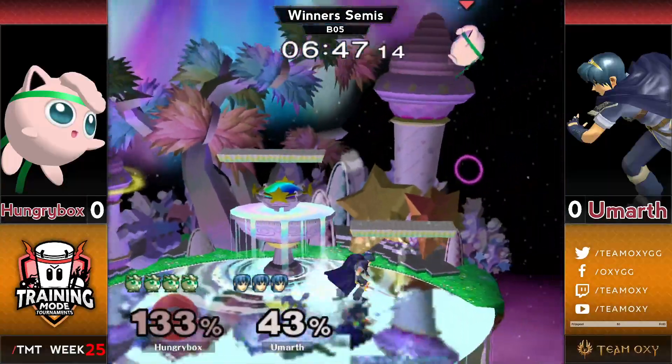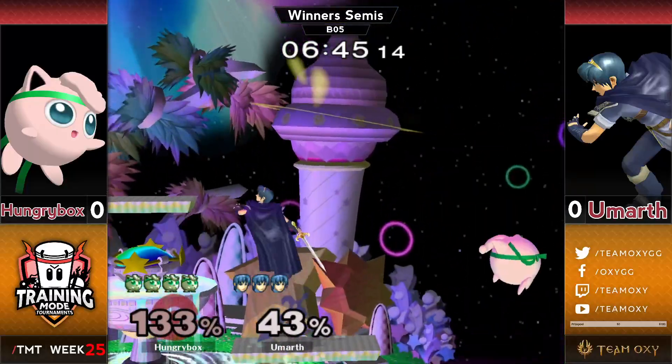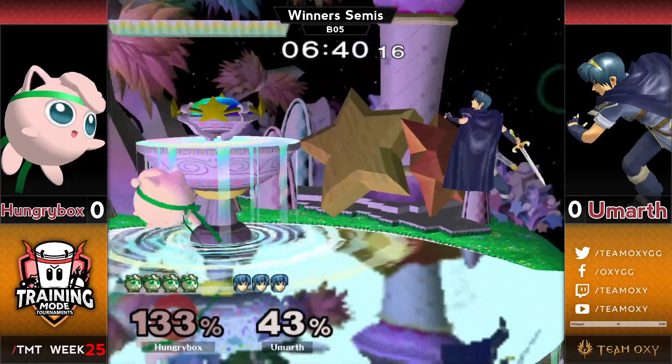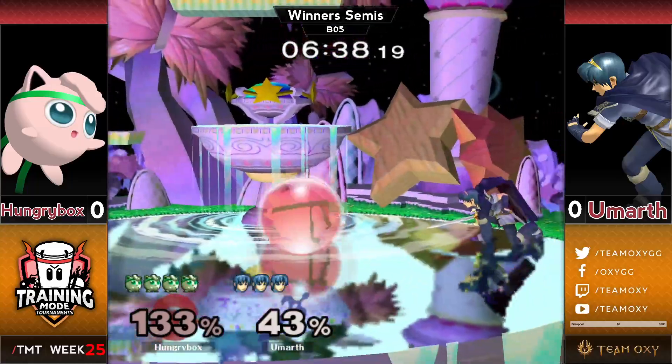Insane. Puff's jab — it used to be so guaranteed. And now in the last week we saw Ginger get a crazy SDI on it at the SCL. Now we see Marth being able to do it too. It's like, jeez.